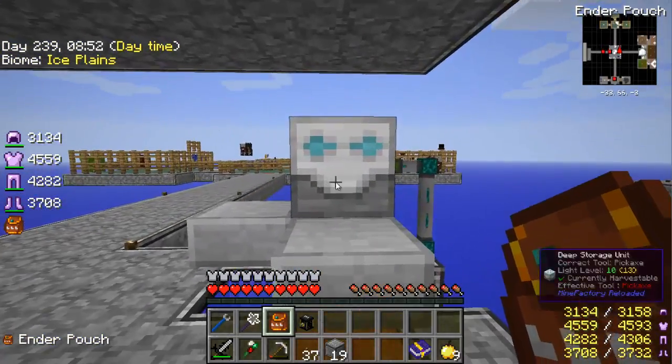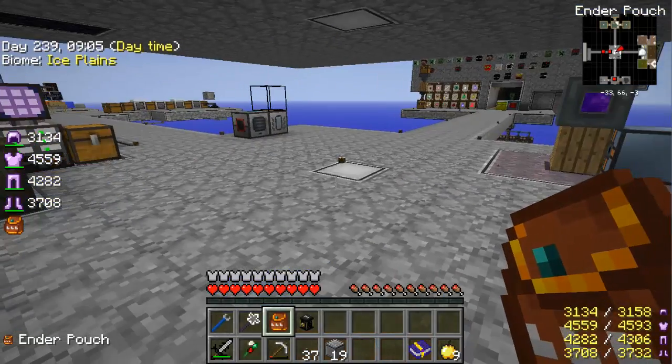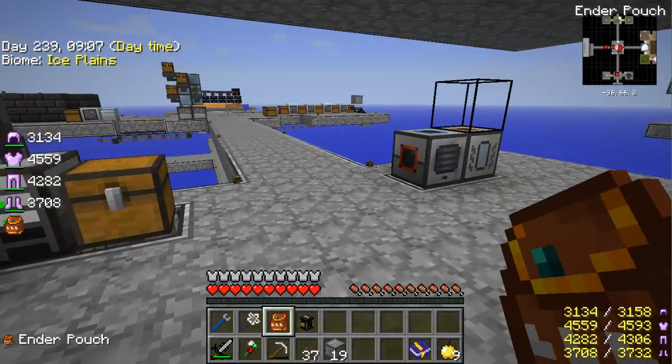We're trying to get the deep storage unit full. Right now we're at technically about 3.4% — I think it holds two billion or something like that — so it's going to take a long time to fill up. We don't want cobblestone filling up our AE memory; that's why we're doing this filtering.